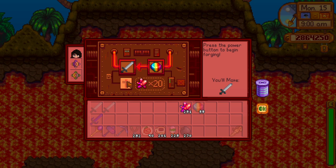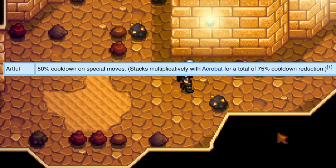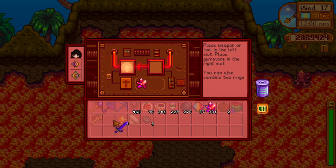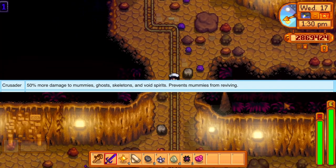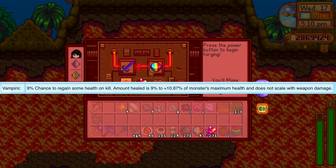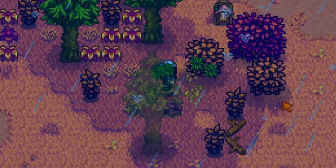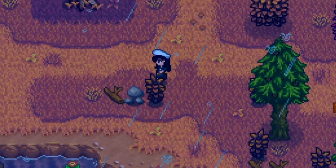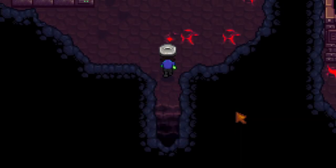You can enchant your weapon using one prismatic shard. Artful gives a 50% cooldown on the special attack, best on the hammer. Bug killer makes you do twice the damage to bug-type monsters and lets you kill armored bugs in Skull Cavern. Crusader increases damage to void spirits, ghosts, skeletons, and mummies, and prevents mummies from reviving. Vampiric gives you a chance to regain health when slaying a monster. Haymaker gives more fiber from weeds — which is pointless, so don't keep it.